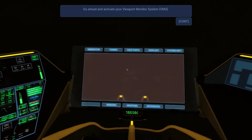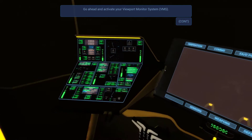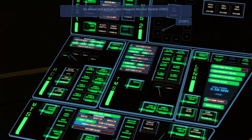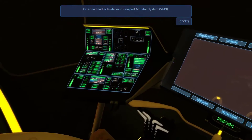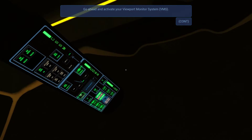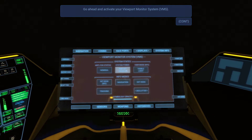I tried to play a couple of sandbox modes and I couldn't even power on the ship — it would break the ship when I tried to power it on. It's more complicated than it looks; you have to worry about temperatures. I guess it makes sense because space is cold. Activate the VMS. I think you go to displays and then this — yeah, there you go.